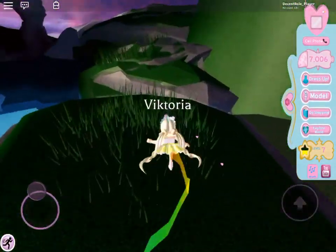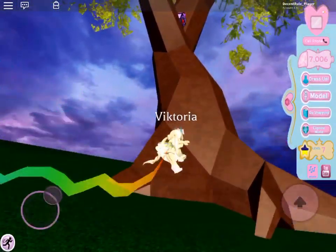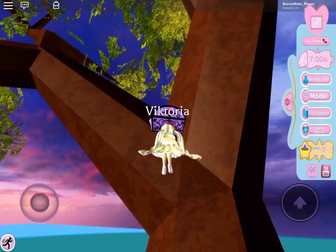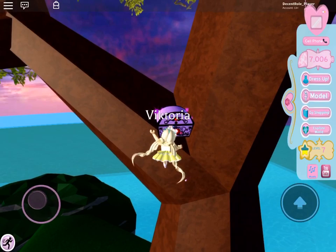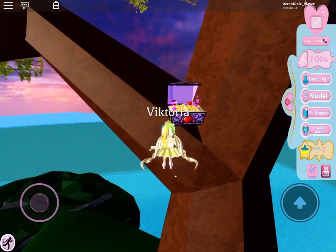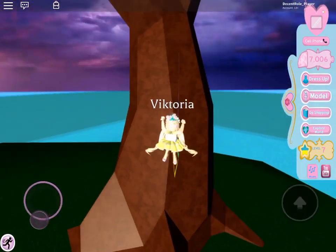And now we're going to make our way to this tree and we're going to get the other chest hiding up here. Now what do we get from this chest? I can't open it — I can't reach it. We get some playful kitty paws. Woohoo.